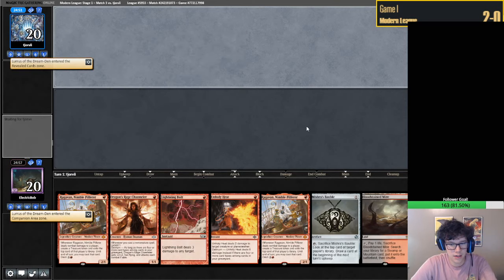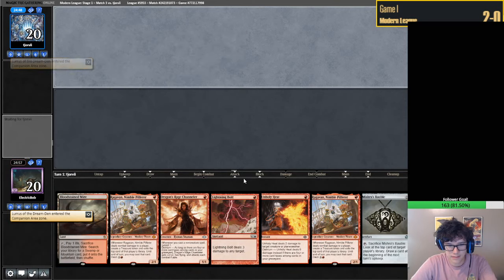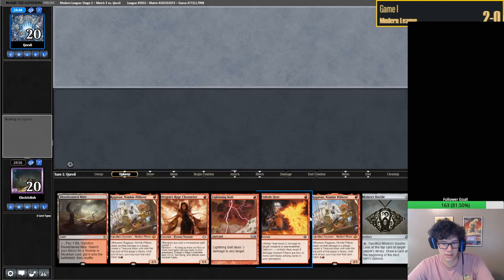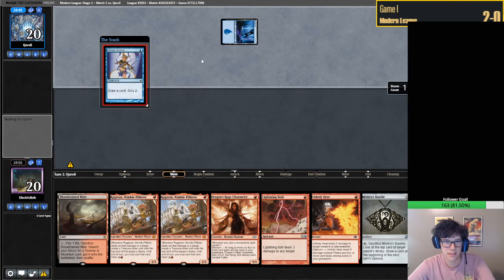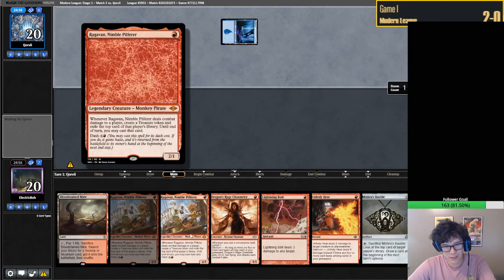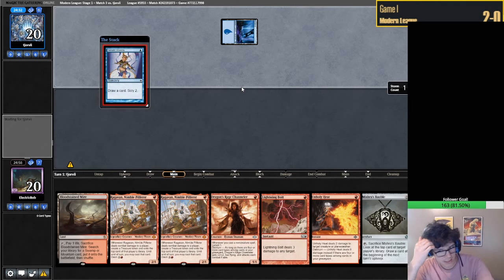Both revealing Lurrus - pog. Hand is fine. We keep these. I mean, we have the best cards in Magic. We have the best 1-drops in the deck. We have three busted 1-drops and that's about it.